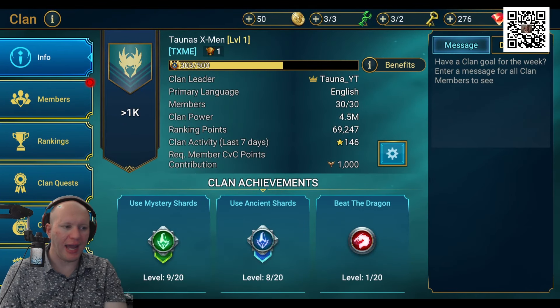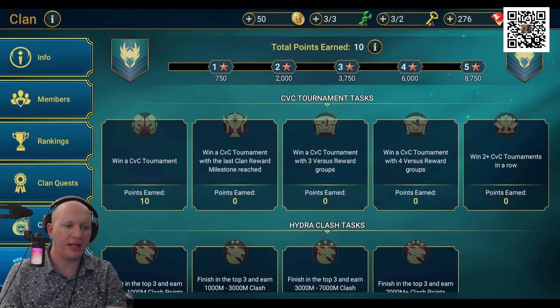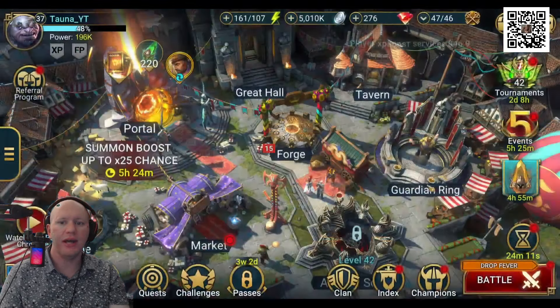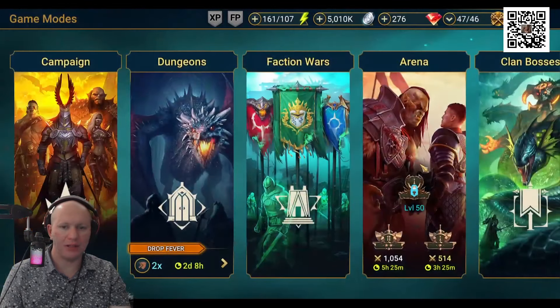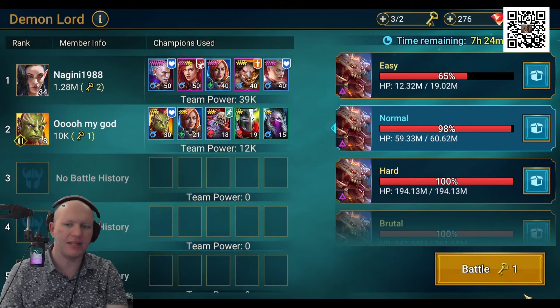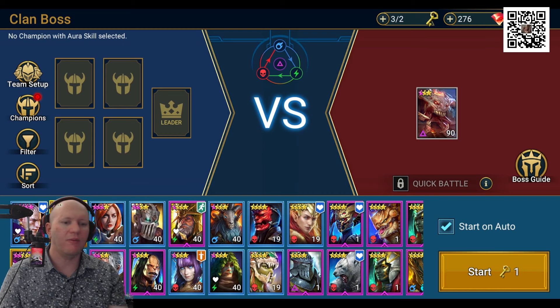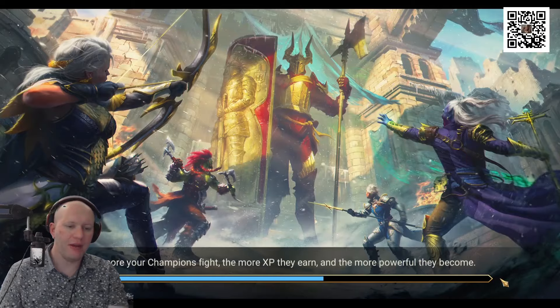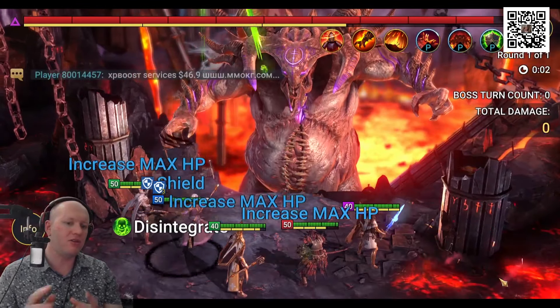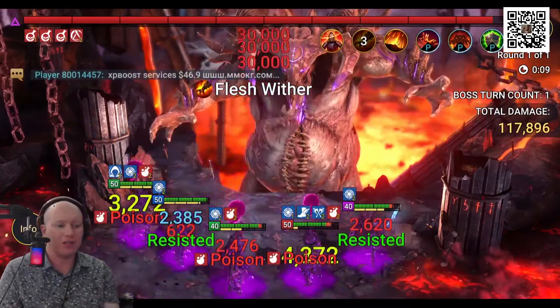Number five is joining a clan. Joining a clan is incredibly important because you'll get a whole bunch of rewards just from logging in and doing activities alongside your team. You've also got the clan shop for completing clan quests. And then there's the clan boss — the Demon Lord — which gives you a bonkers amount of stuff over the course of the week. It's essentially free resources, and if you don't do it, you're screwing yourself out of stuff everyone should be getting for free.